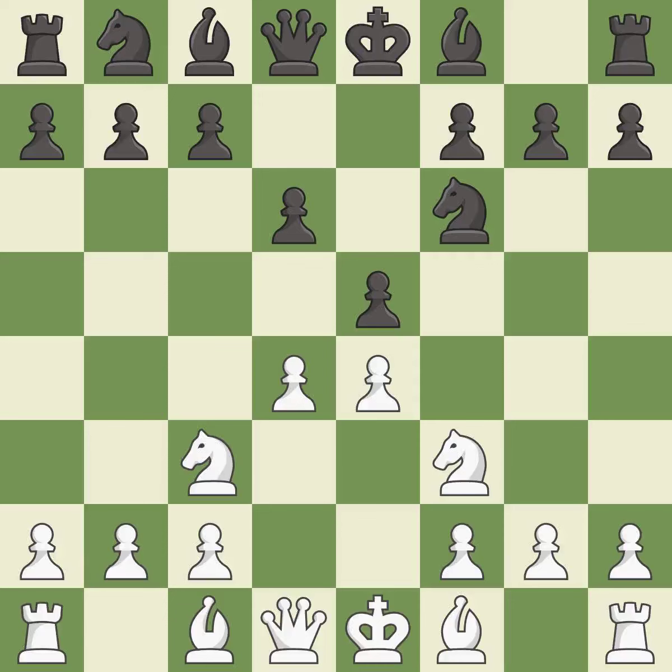This threatens to win a pawn — it is good. Nbd7 develops the knight toward the center and supports the knight on f6 and the pawn on e5.